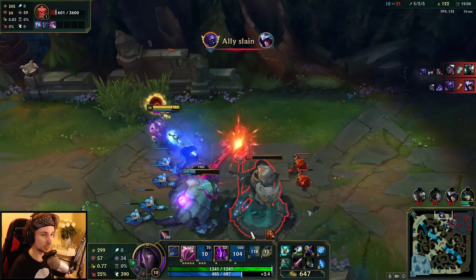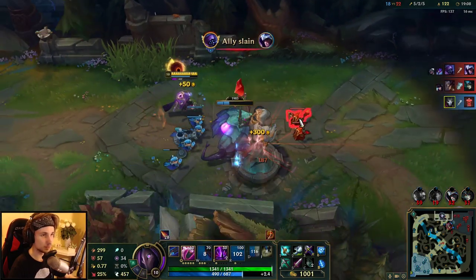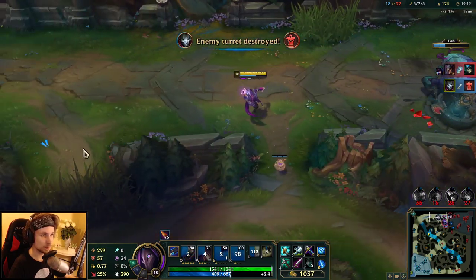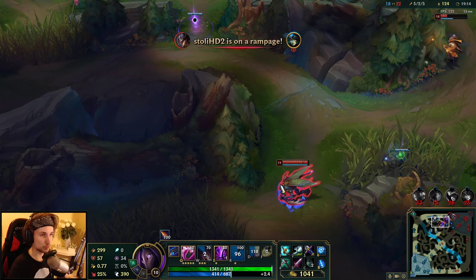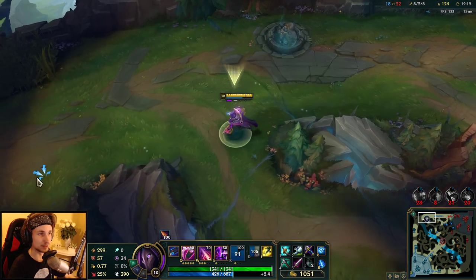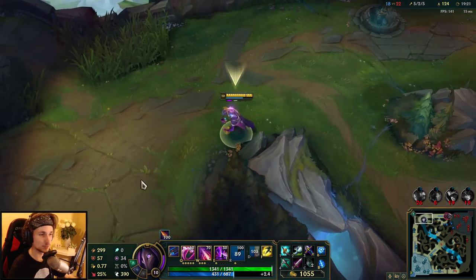We actually didn't get it. Okay, we have to run from this one right now. Kassadin is on the way with Mobility Boots so we gotta run fast. I don't think he's going to be here, but I do have to be safe. I'll just take this camp right now — we only need 200 more gold to get the Infinity Edge.